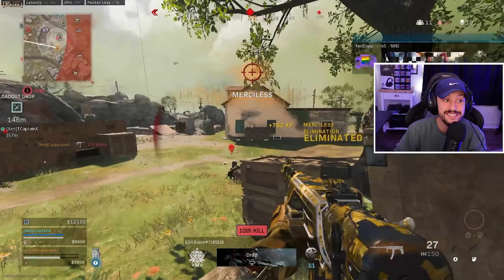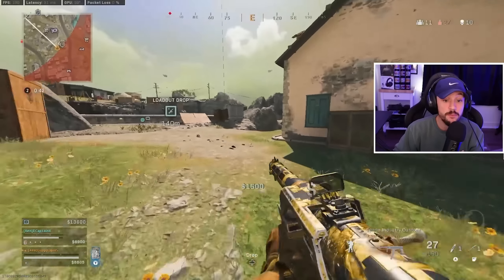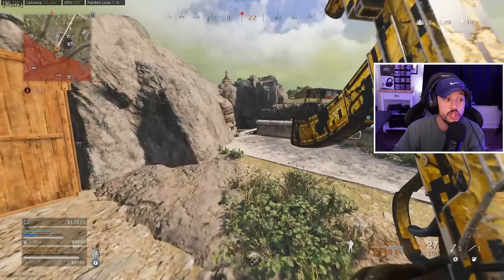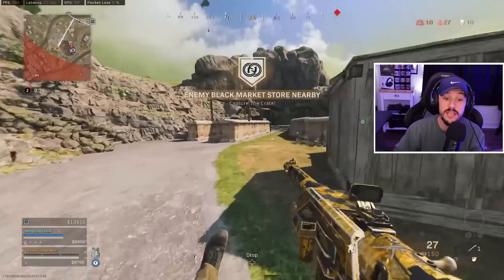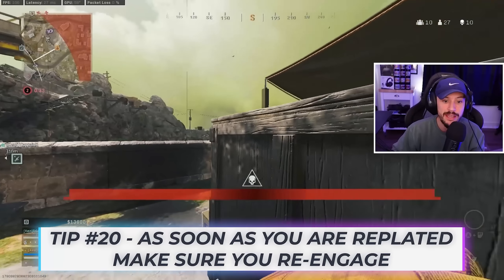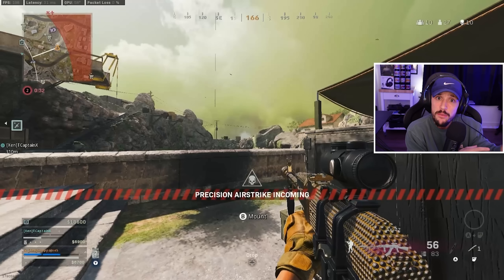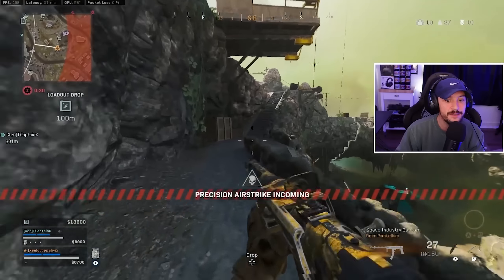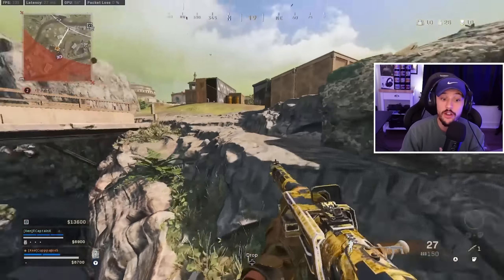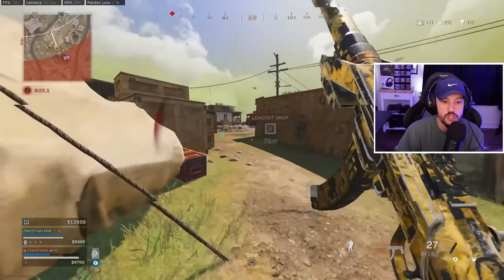I immediately focus on these guys, but they've got zone pushing in and I'm in a losing spot. I stim for the speed boost — not the health boost — and wait to get replated. As soon as you're replated, re-engage and get back into fights. You never want to fully disengage unless you're at a massive disadvantage, like a three-stack. I know there are still people down below — at least one if not two teams — so watch what happens next.